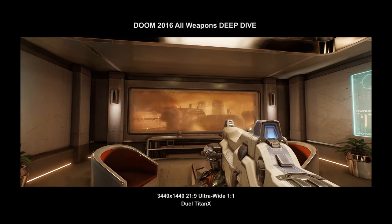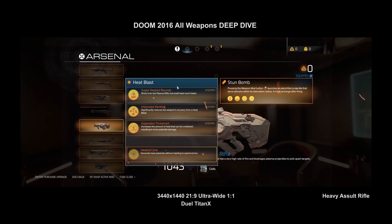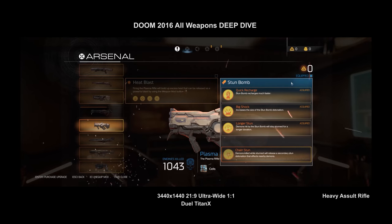The plasma rifle is one of my favorite weapons. Heat blast is the mod I typically use — the plasma builds up heat in the core and you can right-click to vent it and blast your enemies with that built-up heat. Once you get the mastery level, you don't even have to shoot to build up heat, it just builds up automatically.